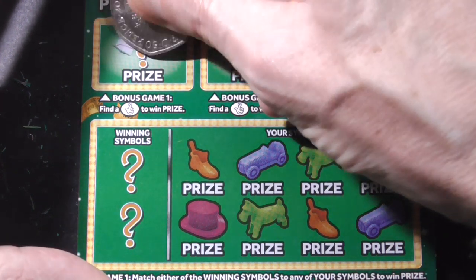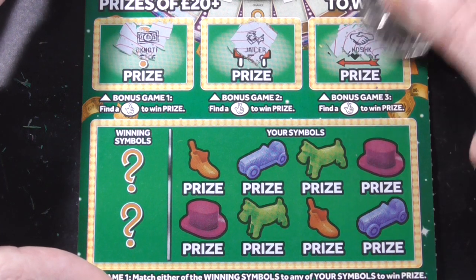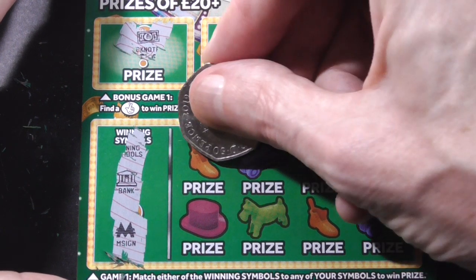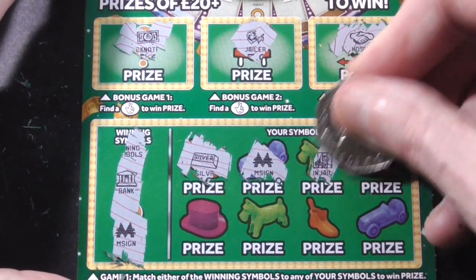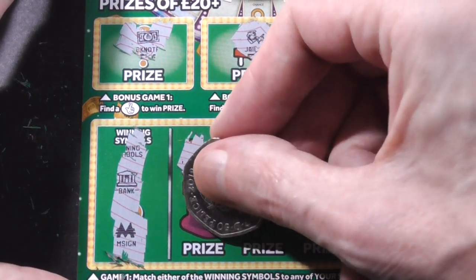Right, looking for them fingers. See if I can go back to back winners. Not at the top. The winning symbols — the bank and the Monopoly sign. I'm sure I had the Monopoly sign on previous videos as well. And one with the Monopoly sign, and there it is again. So it's back to back winners again. Very nice.